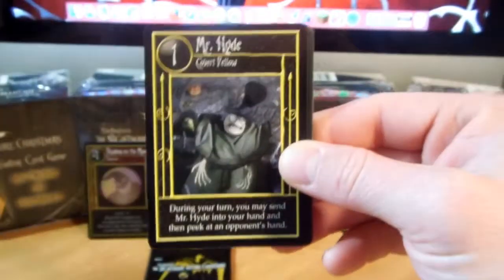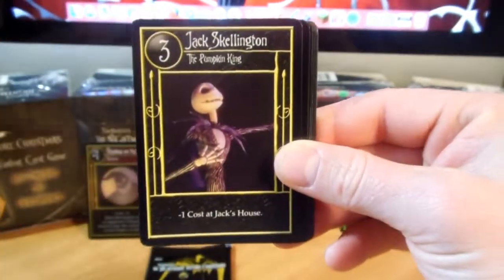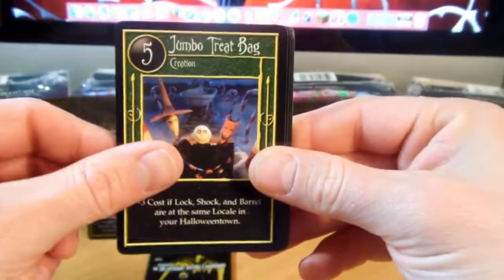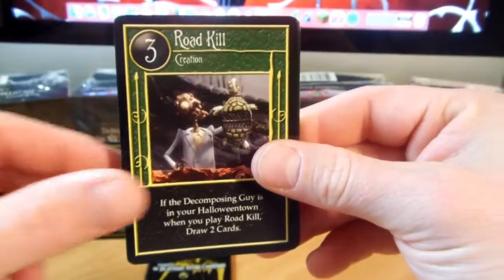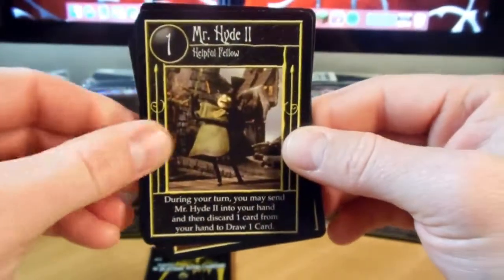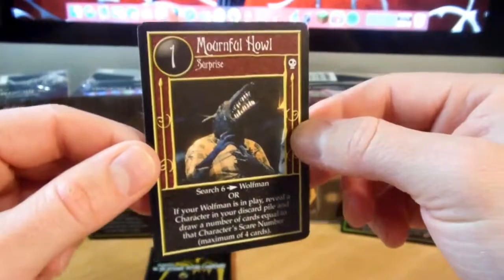All right, we have Beryl, Mr. Hyde, Corpse Kid, Jack Skellington, Three of a Kind, Jumbo Treat Bag, Sound of Rollin' Dice, Road Kill, Mr. Hyde 2, Clown, The Crypt, and Mournful Howl.